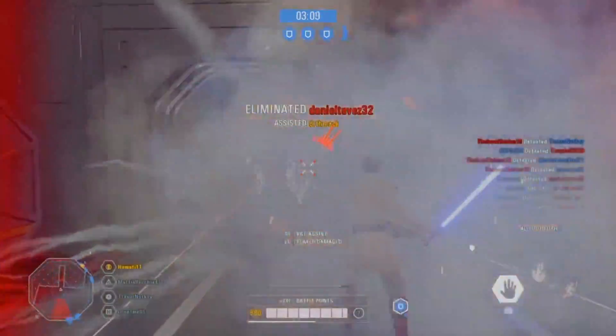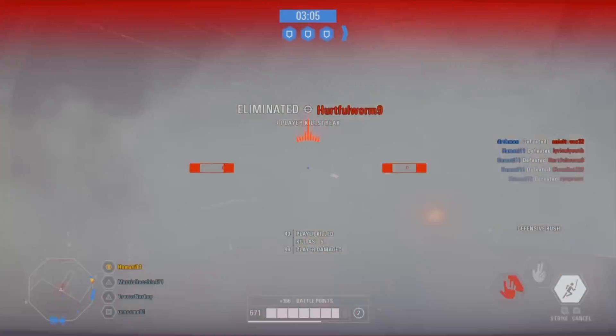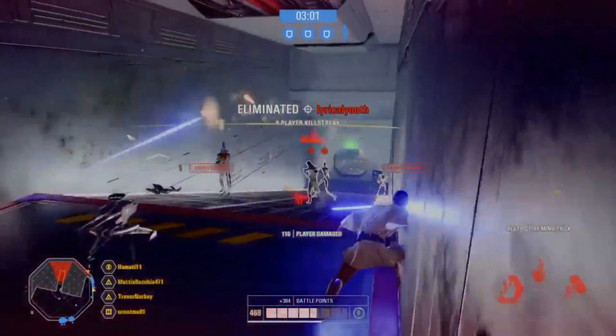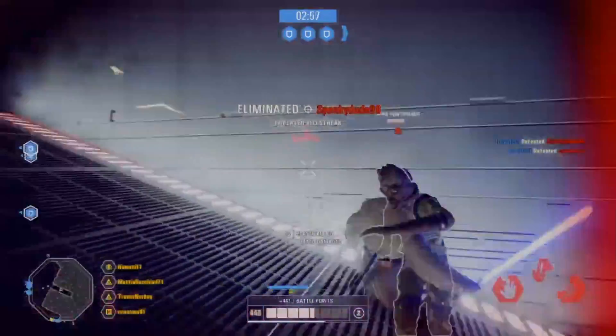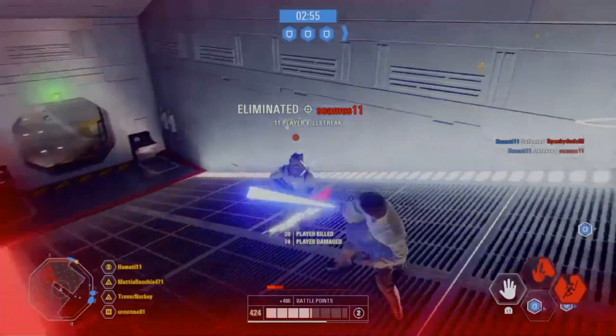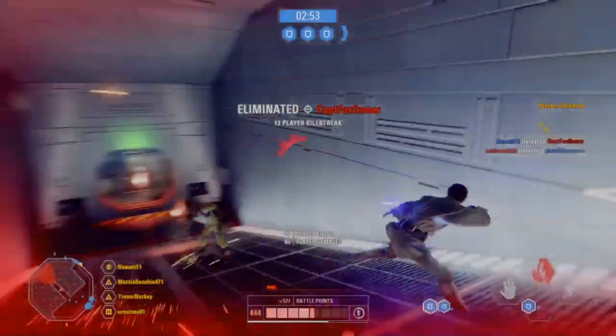And then he mind tricks one of them and jumps over and takes out Bossk as well, after finishing off with a nice triple kill there with the force push again. So some very good use of Obi-Wan stopping that droid onslaught, because they would probably have overrun them with those 15 enemies if it wasn't for him. So a very good play, Hamati.